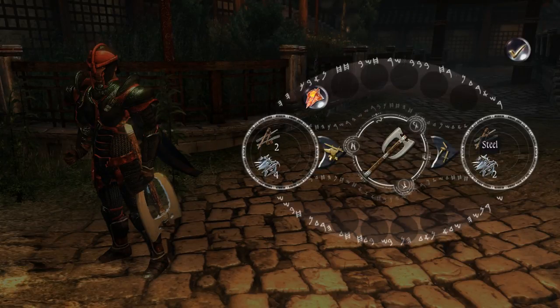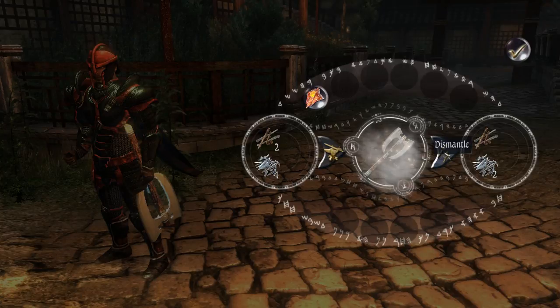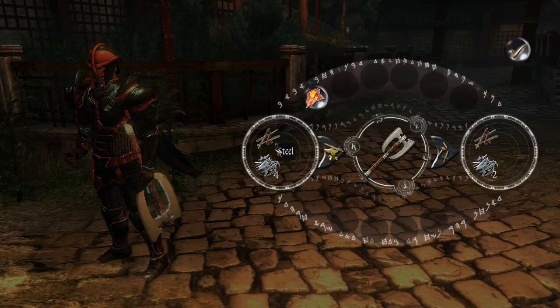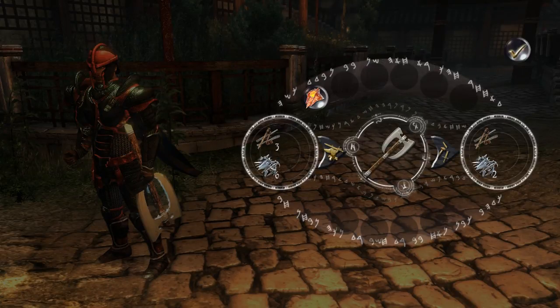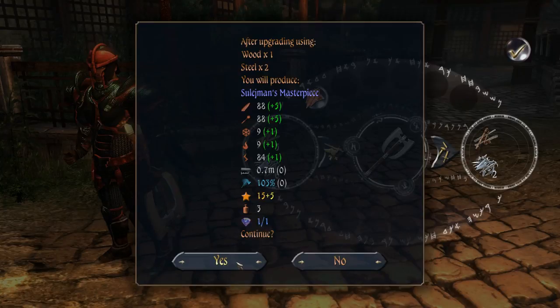Now I'm going to do it again. This time I'll get plus five on both, plus one on each stat, and it'll go to upgrade three. As you can see it's going up — it was one and two, now it's two and four. Now it's three and six — three wood and six steel to go up. I need to take it one more time to upgrade five, and we'll get all these stats added on.